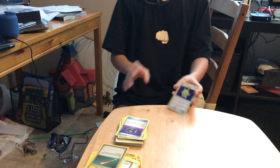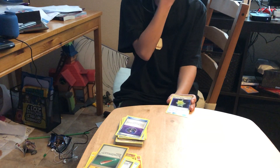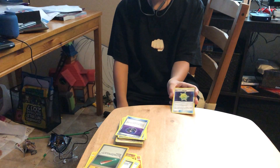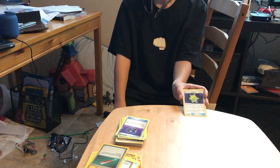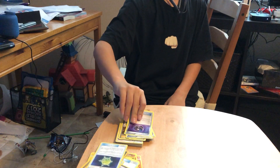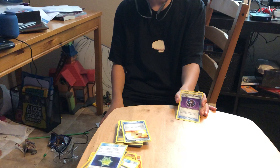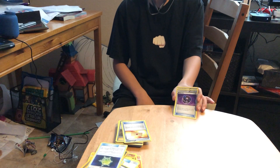Next we have a Metal Core Barrier — let's say we have a metal or steel type that's about to faint with only like 70 health left. If we attach it to that steel type, it prevents 70 damage from being done to it. Next we have two copies of Heavy Ball — let's say we have a Primal Groudon and we're about to lose, so we can just search for it with this.